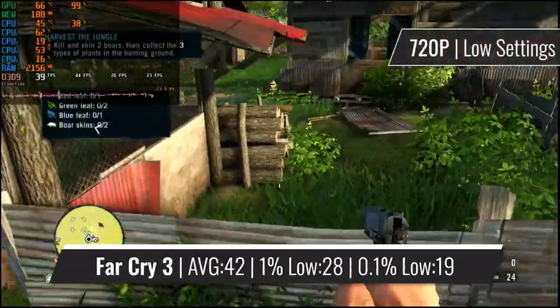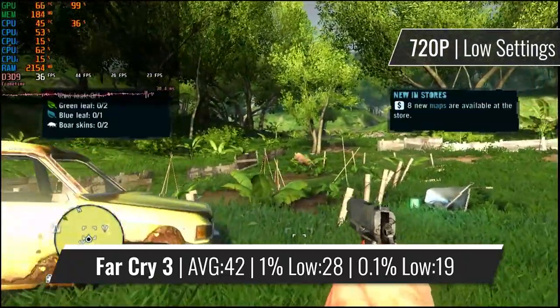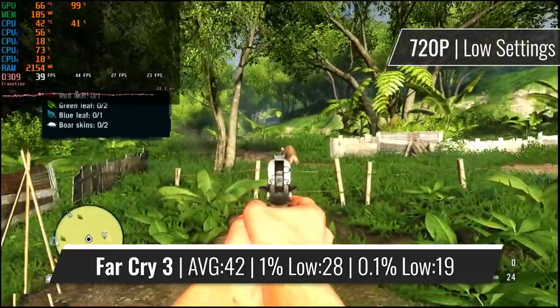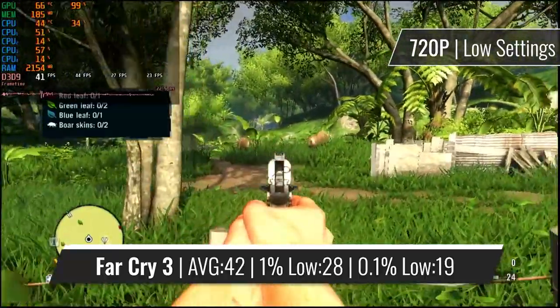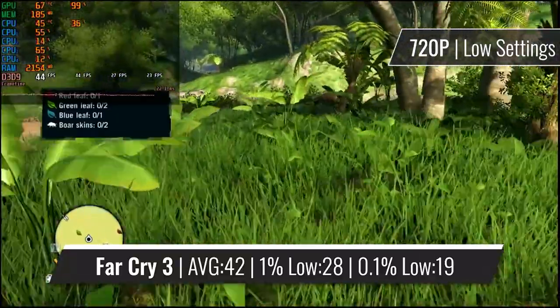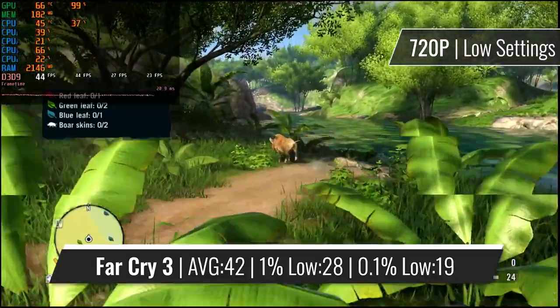Skipping a few years into the future, we can see the 3850 starting to struggle with maintaining the same levels of visual quality as it did with older games. With Far Cry 3 running at 720p and all settings turned all the way down, this is decent performance for a 5-year-old GPU. Far Cry 3 wasn't really the best optimized game back in the day, especially not for hardware as old as the 3850.